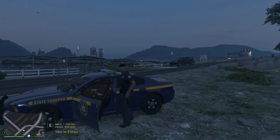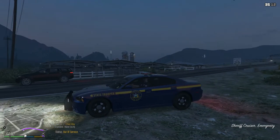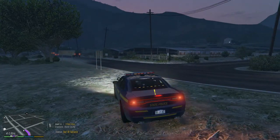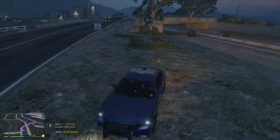Let's hop into the vehicle. What you want to do is start stage one lighting, which is your traffic advisors. You hit d-pad left, and that's going to engage the first stage of the ELS lighting.